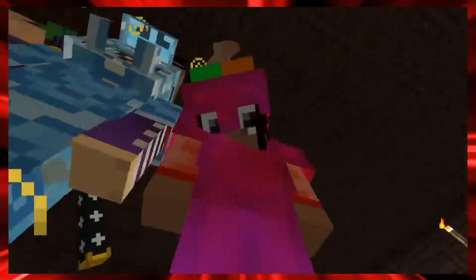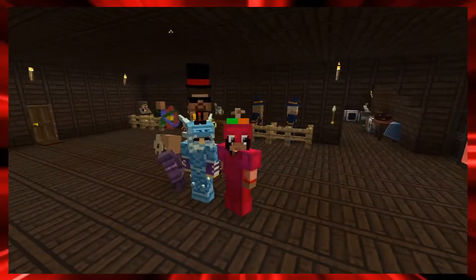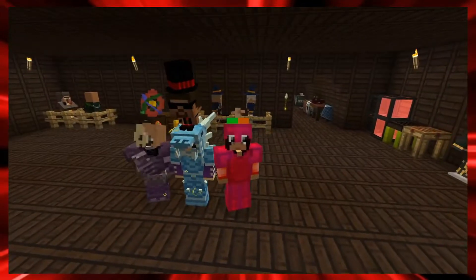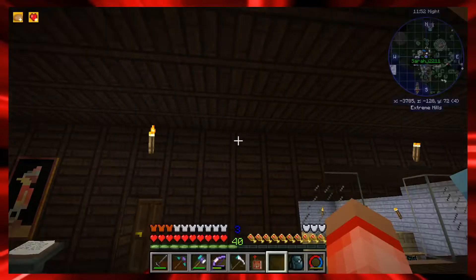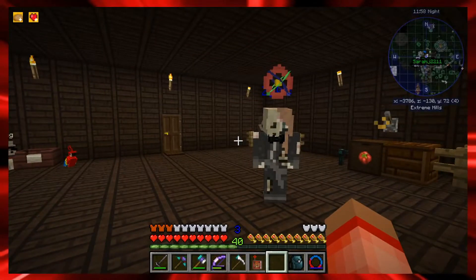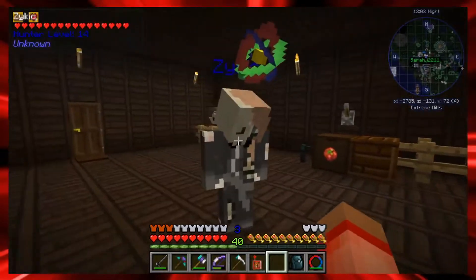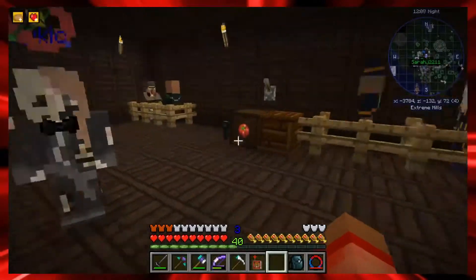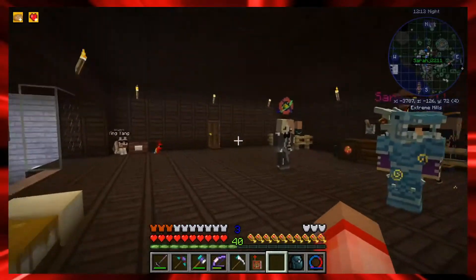Hey guys, welcome back to MC Eternal Light with myself, Sarah, and Hayley. She's got a cool new skin - she's spooky, kind of creepy. A little undead, yeah - a little pasty on this side. Let me get a little rouge, a little foundation. It's not working. Just a little pale. It looks cool, I love it, thank you, I'm proud of it.